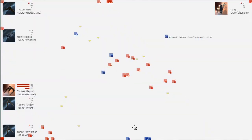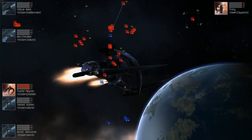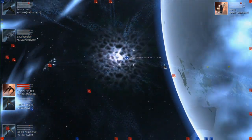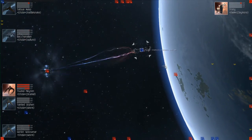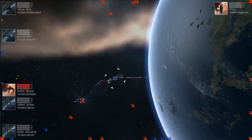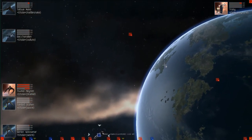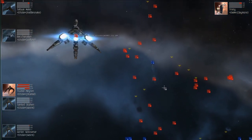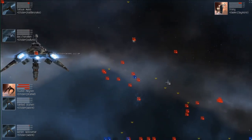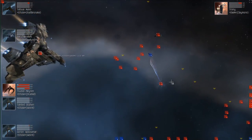As he drops, he may take that Dramiel with him — or he may make a liar out of me. I'm surprised the Dramiel gets hit at all. It seems like without any webs — maybe the Claymore or the Sleipnir had a web — but I'm surprised they were able to hit it. Anyway, the Dramiel's okay now, staying away from the fight. The Claymore is obviously the last thing standing. He's not tackled, but I guess that doesn't make much difference. The Vulture and Rattlesnake will be enough regardless.